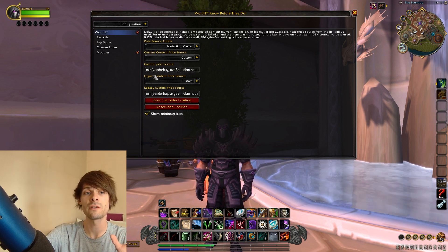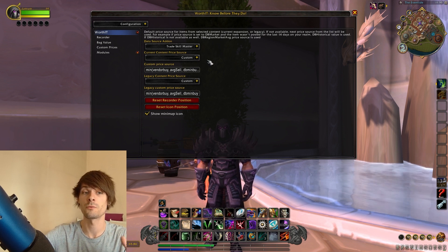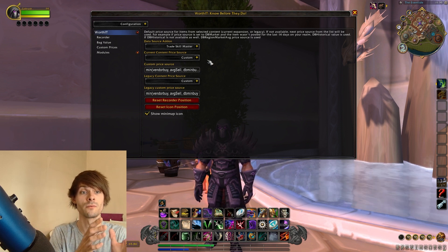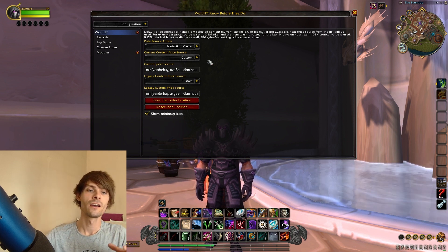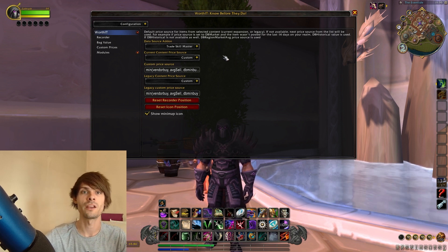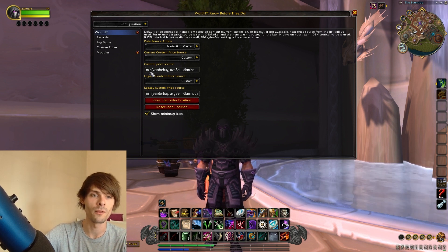I prefer to use custom because you can use a TSM string. It gives you two different options: one for the current content you are actually farming — for us that's Dragonflight, which is the custom current content price source — and then legacy is anything other than that, so you can set your old world materials, mounts, and all that stuff to a different price source.